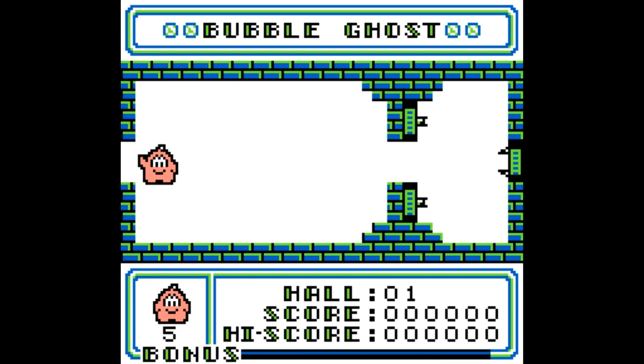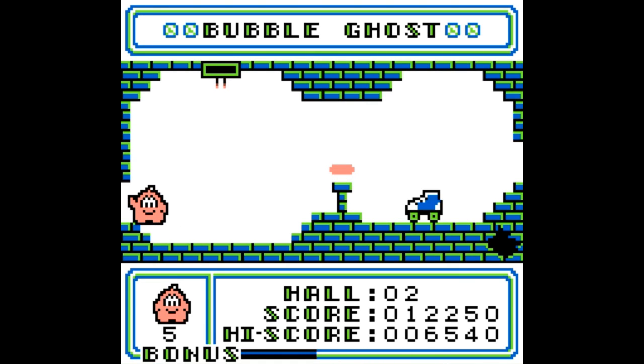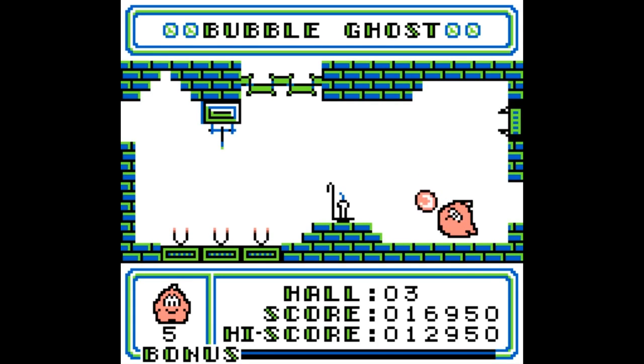Essentially what you just saw is the main mechanic — you push the bubble to the little opening at either the left, right, top, or bottom of the screen. You blow on it and depending on where you are relative to the bubble, you'll shoot it in that direction. You have to be really mindful of your aim, and over the course of playing you get a feel for how hitboxes work.